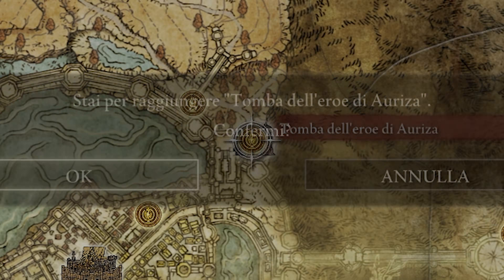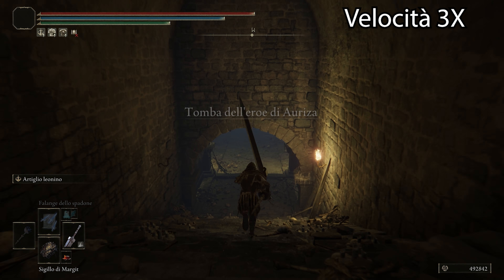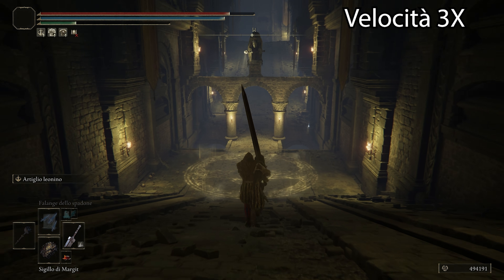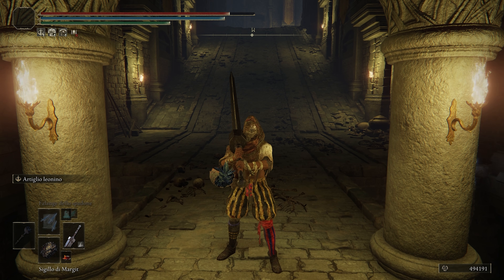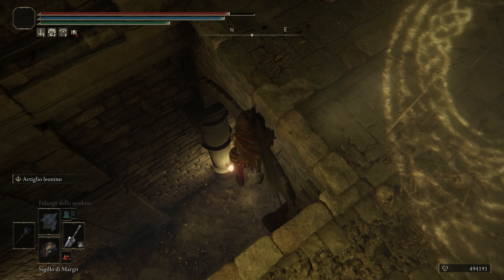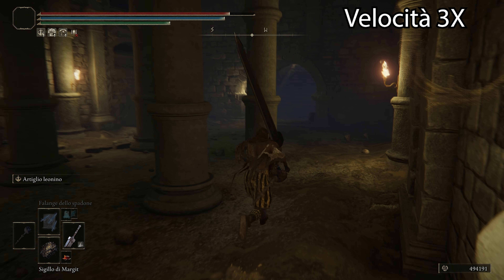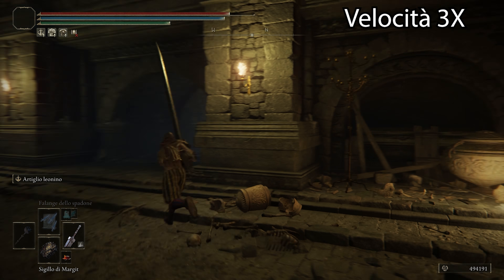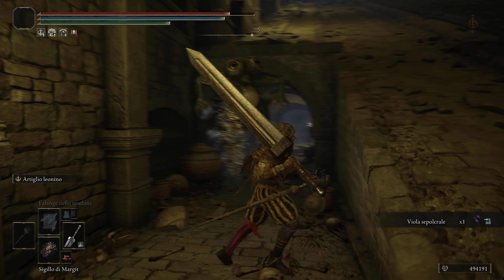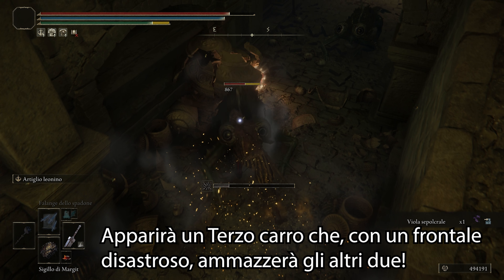For the Ash of War, you can find it at the Tomb of the Hero of Auriza, where you will find a chariot that moves back and forth. If you have the Sigil of Margit, arrive from the two columns where you will be safe, use the sigil, and drop in the middle. Follow the path I'm going to show, and kill all the monsters because they will be troublesome. At this point, being careful not to be hit by the chariot, the miracle will happen.